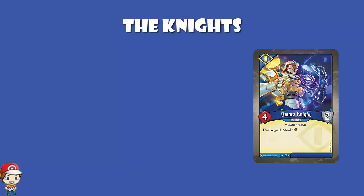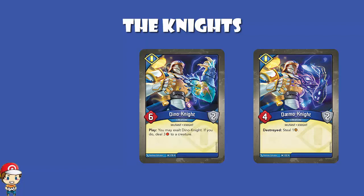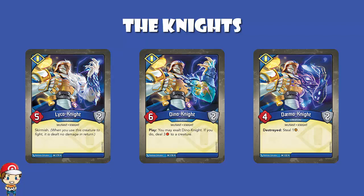A lot of the houses in this set have these different knight creatures, where they are largely the same but end up having an effect which suits the house they're aping. Dino Knight is clearly supposed to be Saurian: 6 power, 2 armor, and you may exalt it to deal 3 damage to a creature. Lyco Knight is the untamed one: 5 power, 2 armor with skirmish — when you start a fight, you take no damage in return. Techno Knight, which is supposed to be Logos: 5 power, 2 armor, and when you reap, you may discard a card from your hand — if you do, draw a card.